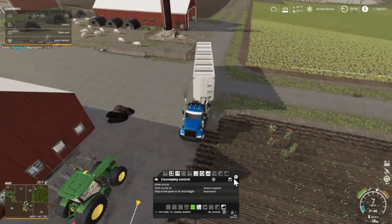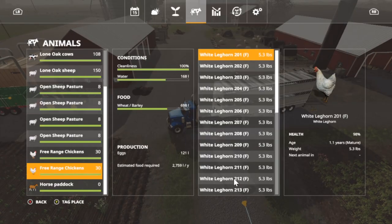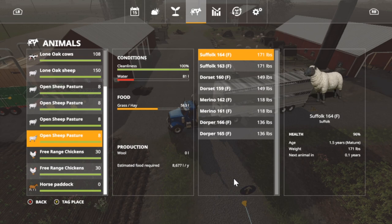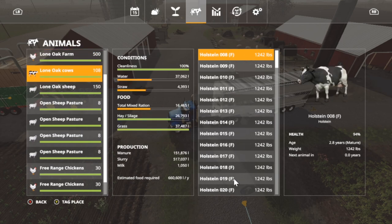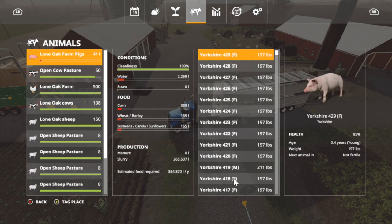Let's look at the animals. The chickens are doing pretty good. The open pasture sheep need water and it looks like they're going to need some food too. Long Oak cows need water, straw, and mixed rations. The chickens are going to need a little bit, and the open pasture cows are the same way. Their food is still down quite low, so I'm going to have to go get a load of beet and get that mixing.